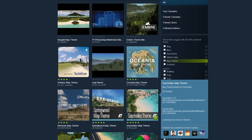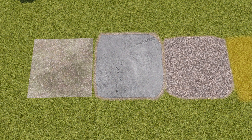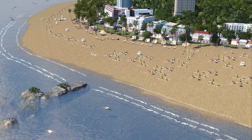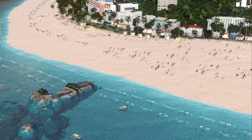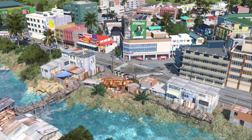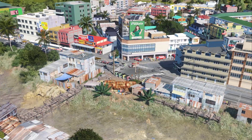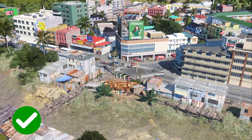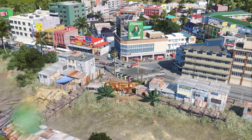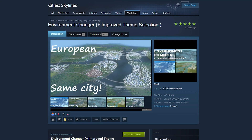Step number one is to find a map theme of your choice in the theme workshop. The map theme changes the general appearance of the environment like the grass, gravel, pavement, cliff, sand, and water texture. Just keep in mind the map theme I'm using might not be suitable for what you're going for, but there are many beautiful map themes in the workshop you can choose from that may look good on your city, so you're just gonna have to experiment with them.